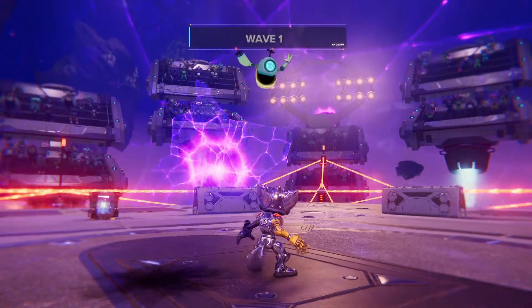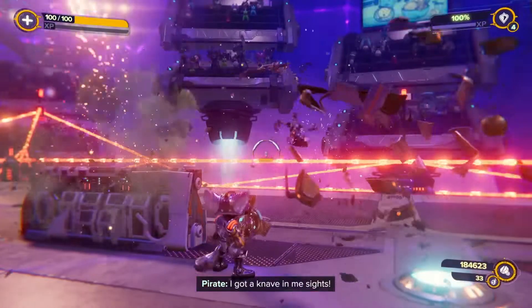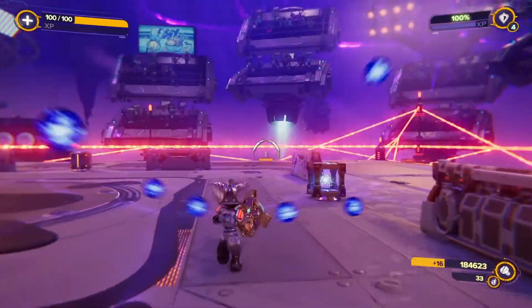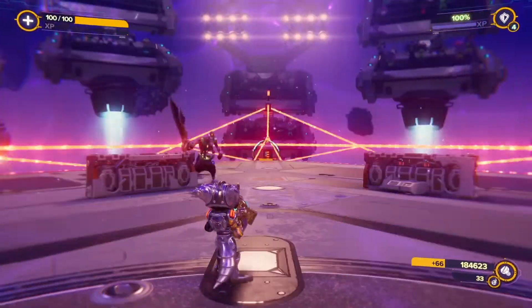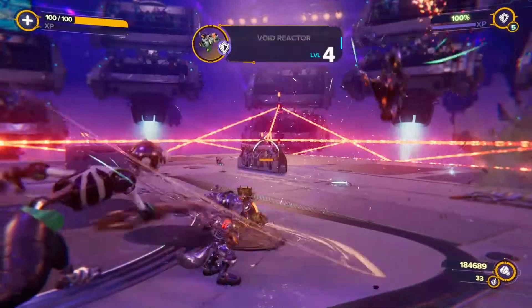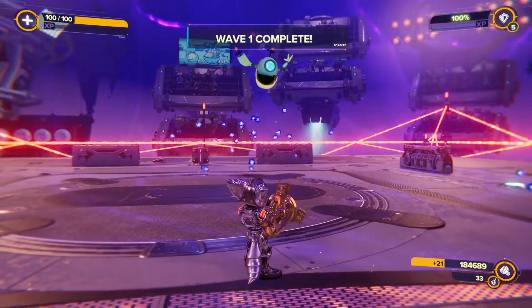Here you can see in the top right corner of the screen the Void Repulsor is at level 4, so it's just about to go to level 5. There it is — and the Void Reactor appears.